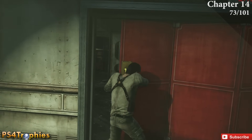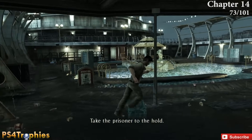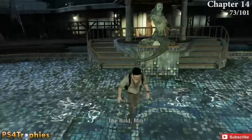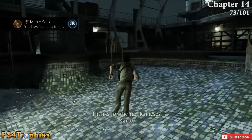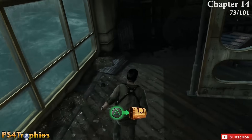Once you've cleared the entire area and opened the red doors, you'll see a pool. This is a bonus trophy — if you go in the pool you'll get the Marco Solo trophy. Then get out, go to the back left, and find our 73rd treasure.